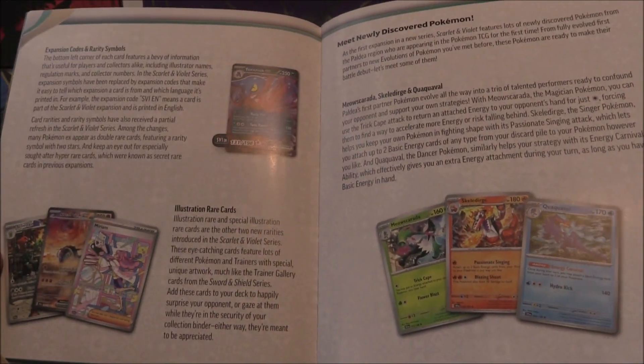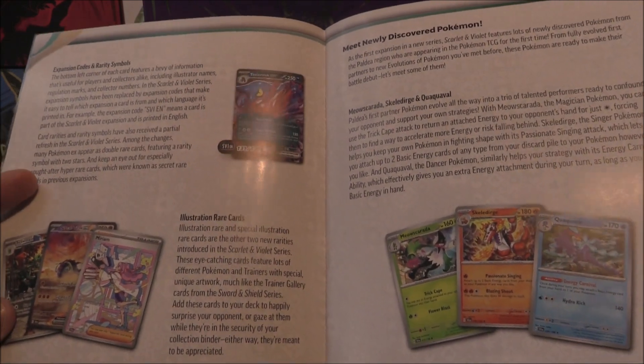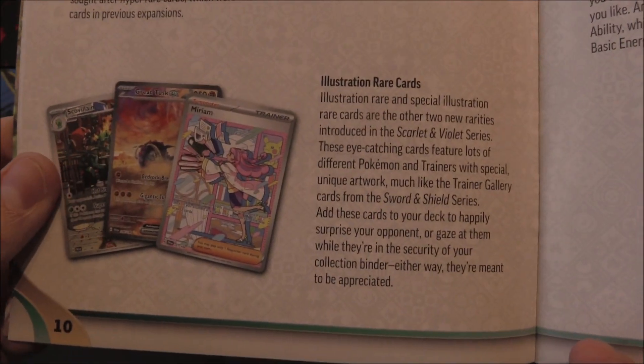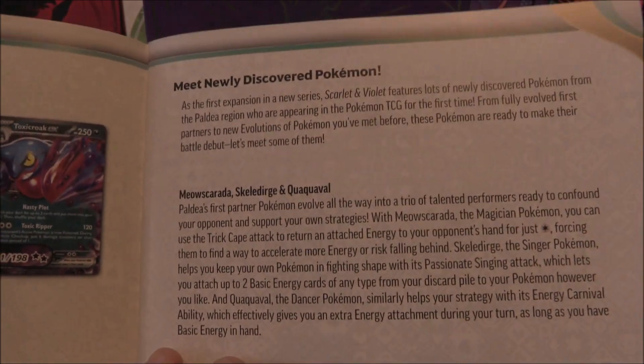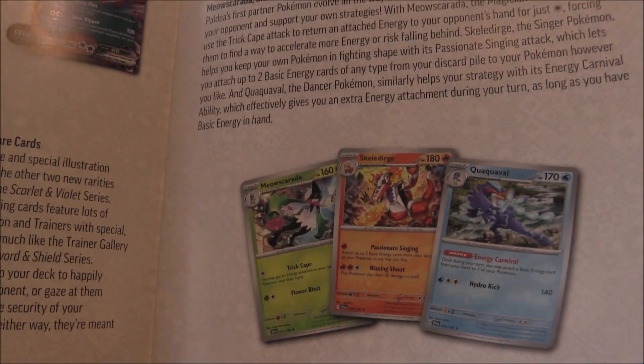So we've got a few different things - expansion codes and rarity, just explaining everything about the expansion codes. We've got Illustration Rare cards as well. And newly discovered Pokemon: Meow Skirada, Skelledirge, Quaquaval.